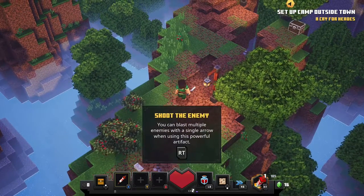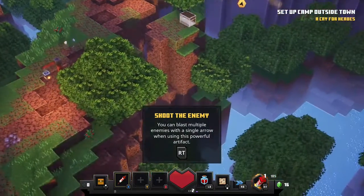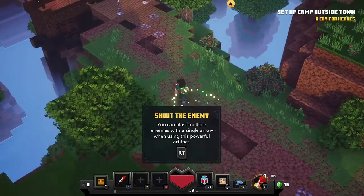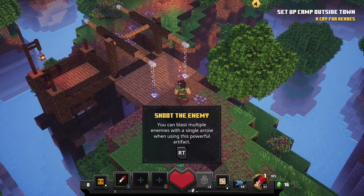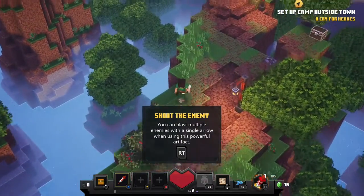Shoot the enemy. You can blast multiple enemies with a single arrow when using this powerful artifact. Health remaining 73 out of 100. Health remaining 100 out of 100.